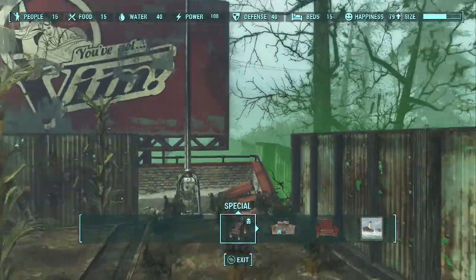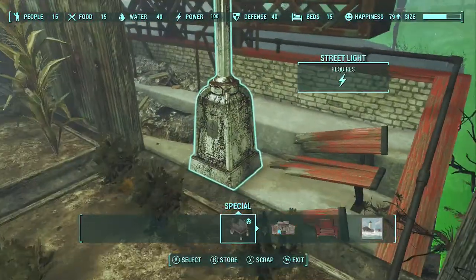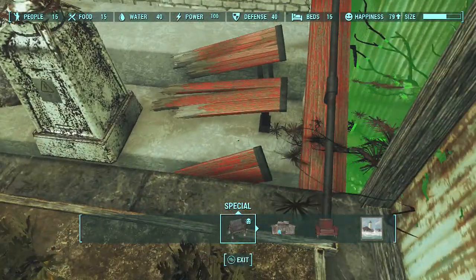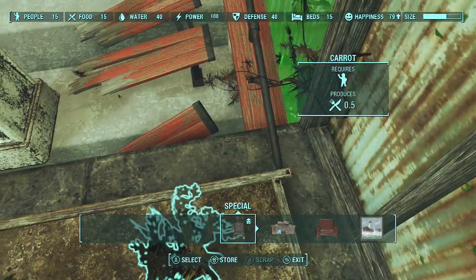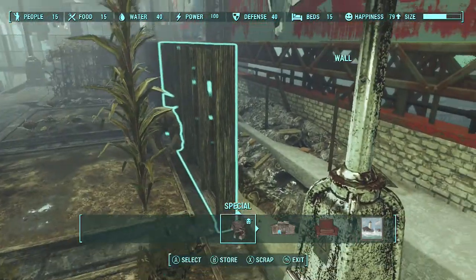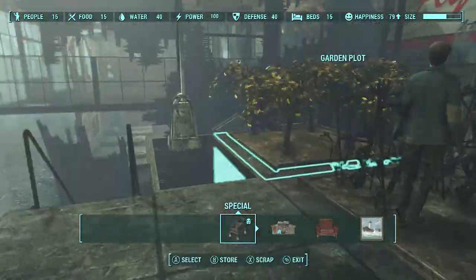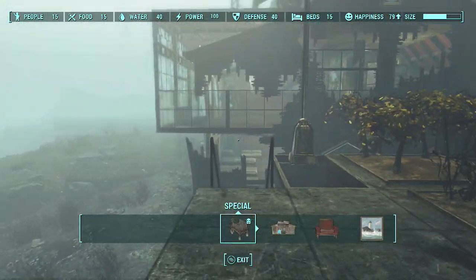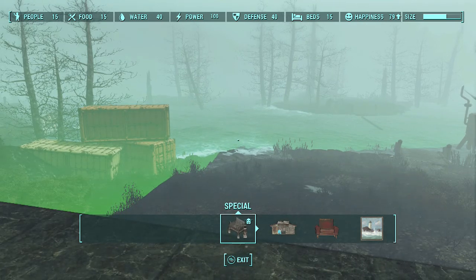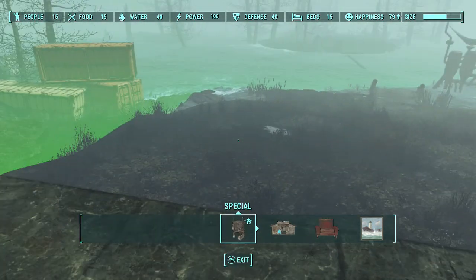We've got half walls here, just to give protection from outside. Couldn't get one in here regardless of how hard I tried - I'm pretty sure it's because of this bar here clipping. The handrail. So if we go out that way, do I want to do a glass floor slash roof?